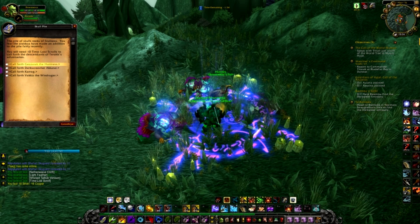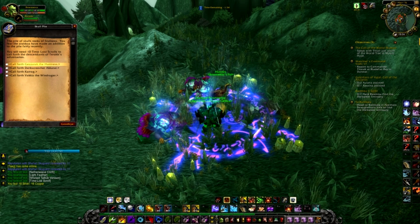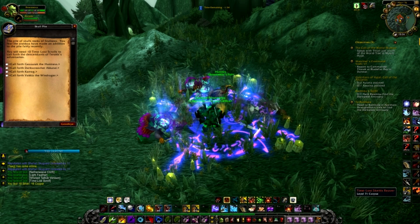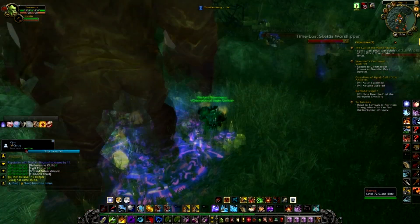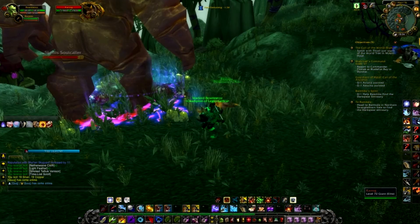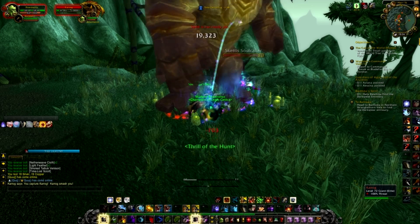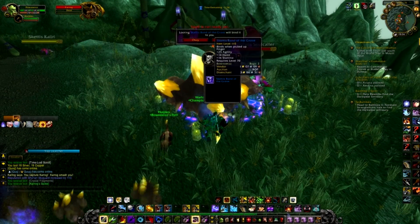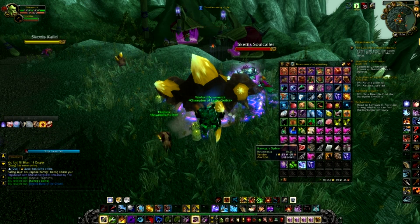There are four different mini bosses. You'll actually get a quest later on to kill all four of them, so go around, collect 40 Time-Lost Scrolls, and kill all of them. I'll just summon one to show you — only 70k health, it's literally going to get two-shot if you're level 90.